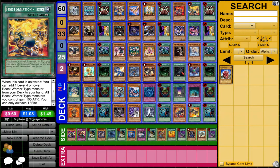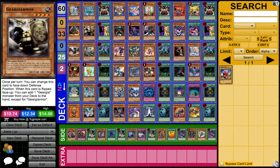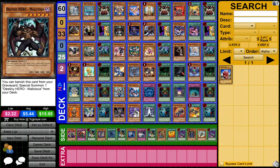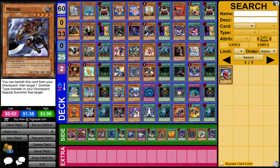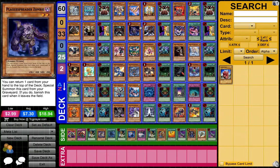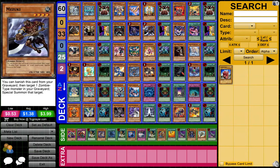Next we have Fire Fists — it's a really odd deck that benefited from Tenki going to unlimited. Next we have Geargia Karakuri because it's just the fastest deck right now in this slow format. There's also another fast deck — Zombies — with the Malicious shenanigans if you want it. Those two are gonna go to three again, which is great for Zombies.